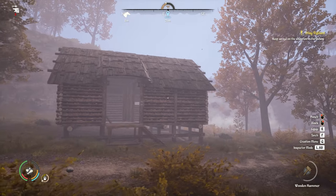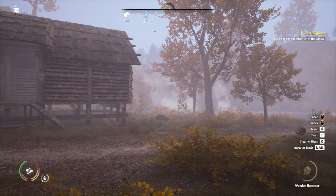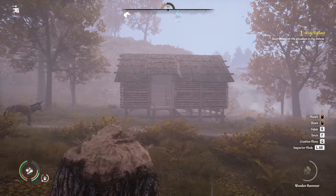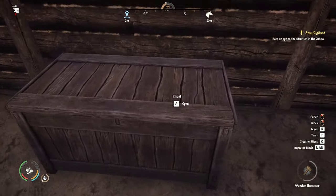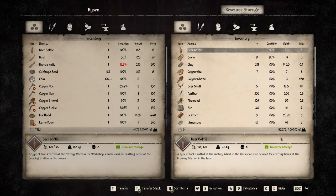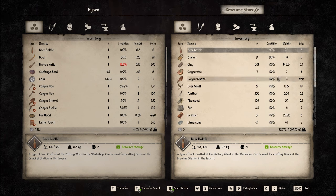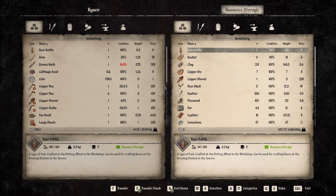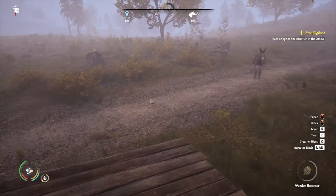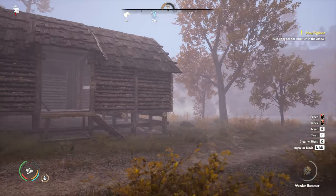We are now the proud owners of a resource storage level 2 — it's a real shame that it's raining once again because it looks really beautiful with the waterfall in the background, and I purposely left a few trees here that border it quite nicely. If we come inside and open this up, it's 4,000 kilograms — double the level 1 storage — which is amazing. We have all this stuff here accessible at our new town, making it very simple to get things from our old town over here and start building up pretty quickly. That's the reason for building this as the first building.